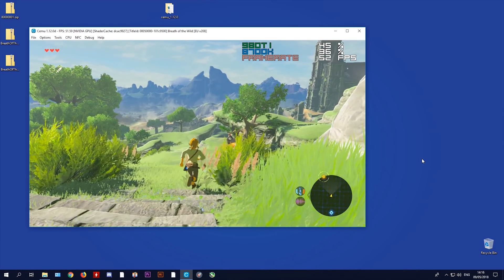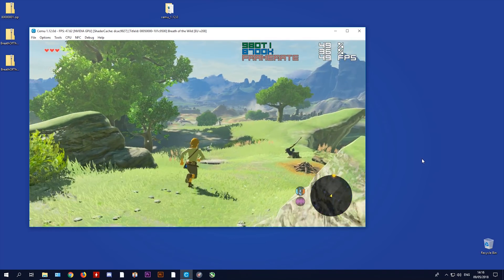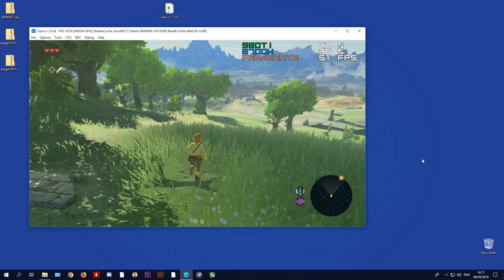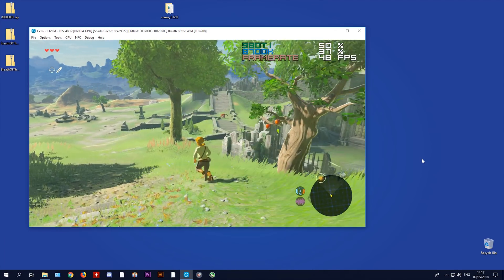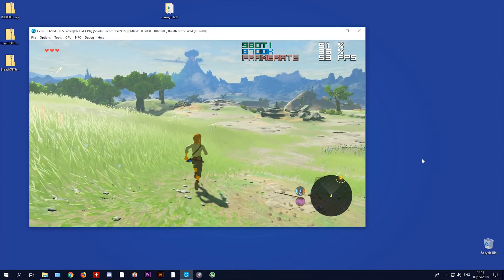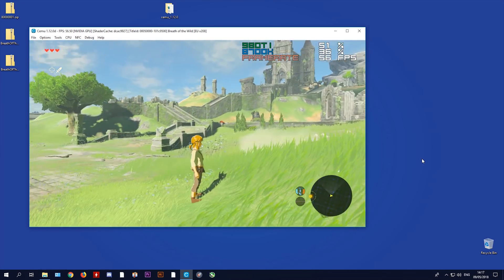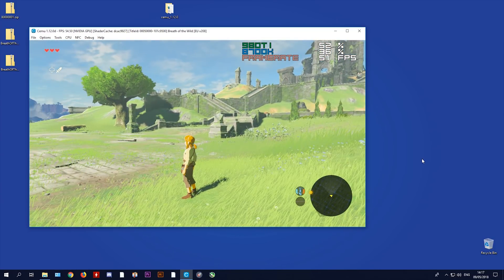As we move down the hill towards the Temple of Time entrance area on the Great Plateau, our frame rate is dropping to the mid to low 40s, hovering around 40 to 50 fps. We can still boost performance further using some optimization steps I'm going to show you right now. Everything I'm about to show you will boost performance regardless of what system you are playing this game on.